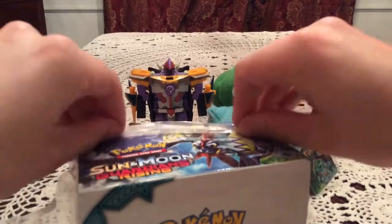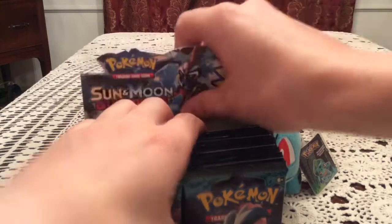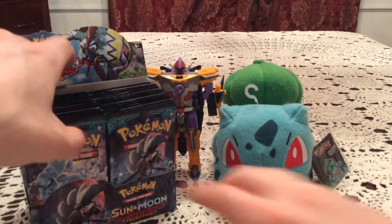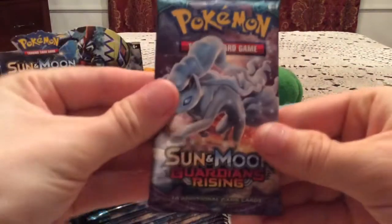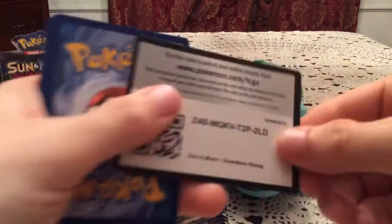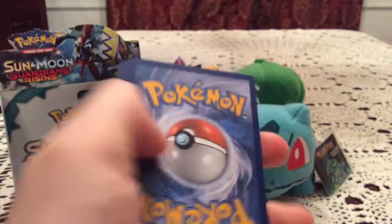Let's just get into this. We're going to open it up — half in this part, half in the next part, 18 and 18. Let me just make sure I don't have a pack stuck behind the flap. We'll go with the left half for this part. Let's get started with an Alolan Ninetales artwork. We'll start things off with a code card — there's a code for you guys for Guardians Rising, just pause and take that if you're interested.